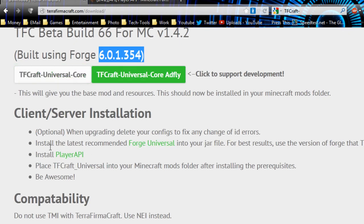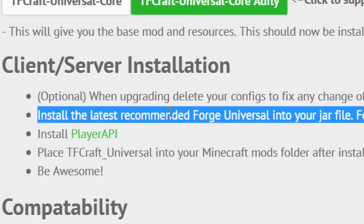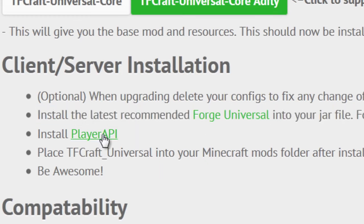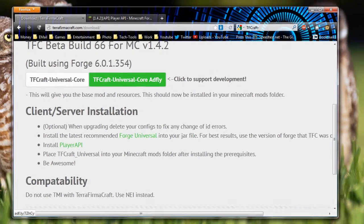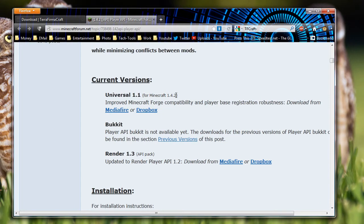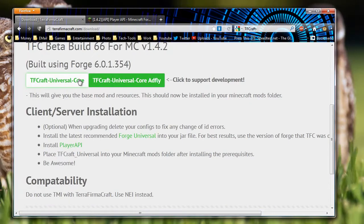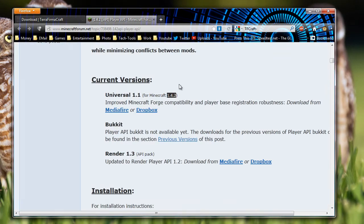Also look at the requirements — it does require Forge Universal. But hold off on downloading that; that's something we don't necessarily have to do. Although, you will have to download the Player API here on this page. Make sure you download the Player API for the version of Minecraft we're going to be doing, which is 1.4.2. You can see this is for 1.4.2, so as long as the version numbers match up on that, you're fine.